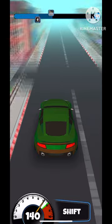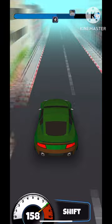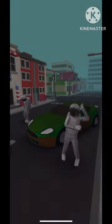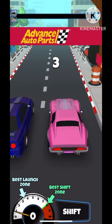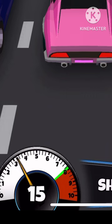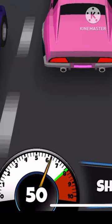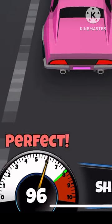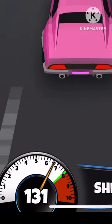For the second shift it's the same exact thing — just tap it in the same area. But for the perfect shift, it's right on the green. I'll show it in the next gameplay slowed down. First shift: tap in the good shift zone — boom, right there. Second shift: same thing — boom, right there, not a perfect shift. Then for the third and fourth shifts: that's where you hit the perfect shift — boom, right there, as soon as it touches the green.